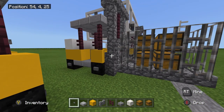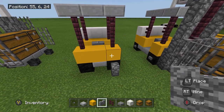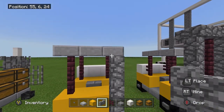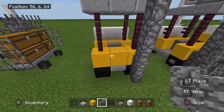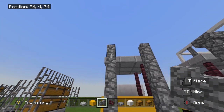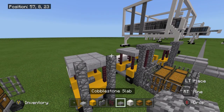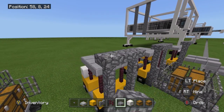Now let's get our cobblestone wall. We're going to go one, two, three, four, five. Same on this side — one, two, three, four, five. Then you've got your cobblestone slab.